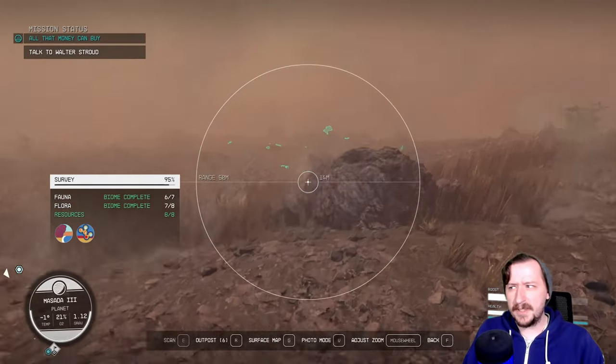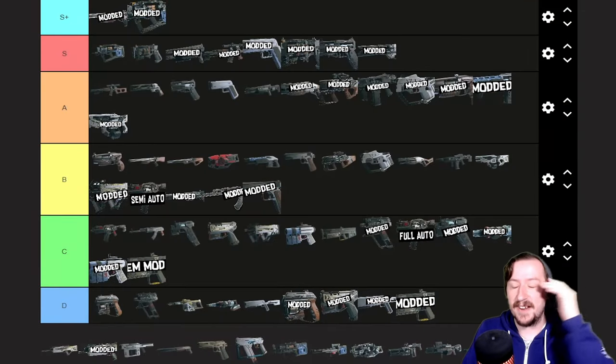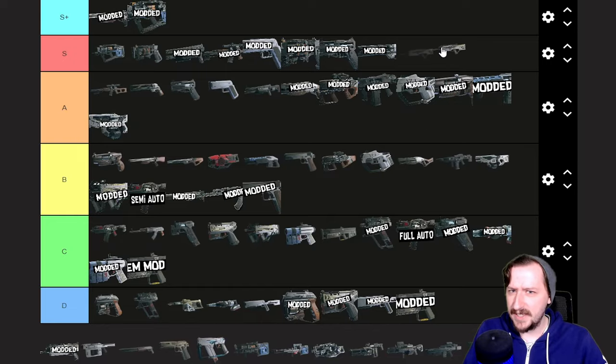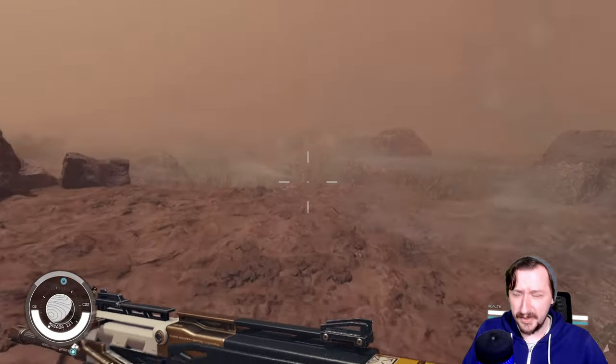So on my rifle tier list, I did put the Beowulf up into A tier. However, I did feel like it was definitely gatekeeping everything else that was either higher or lower than it. So I think it's fair to probably move this up to S tier, because again, this is just above average in everything. It's just such a good weapon overall. It also works with a ton of perks too, so that's really nice.